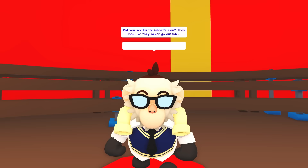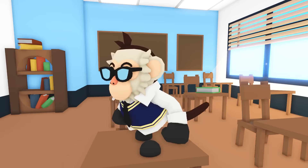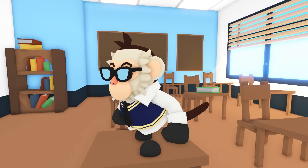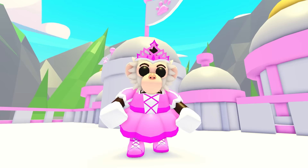Trade three of the same upgrade toy and a normal Capuchin Monkey to transform your basic Capuchin into one of four new monkeys. Use three sunglasses to get the ultra-rare Preppy Capuchin, or three toy handcuffs for the ultra-rare Inmate Capuchin.